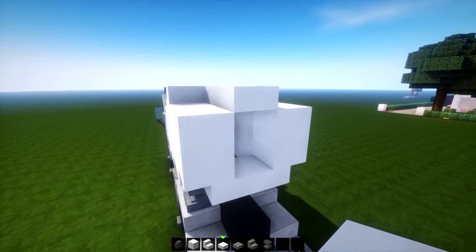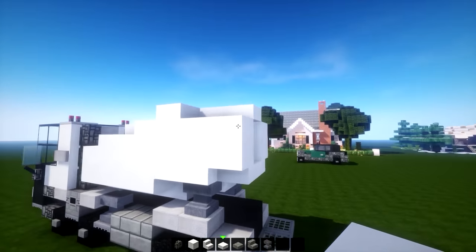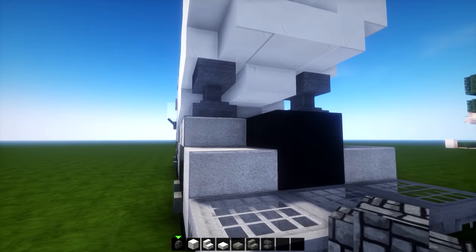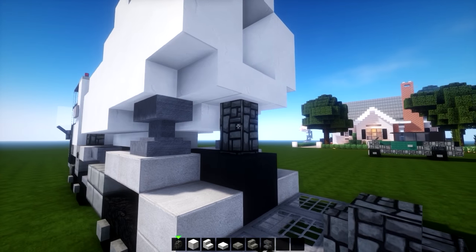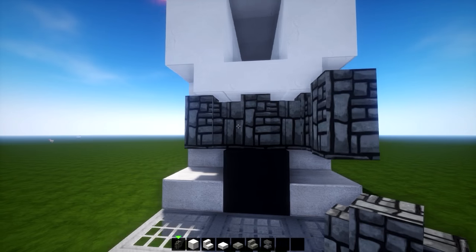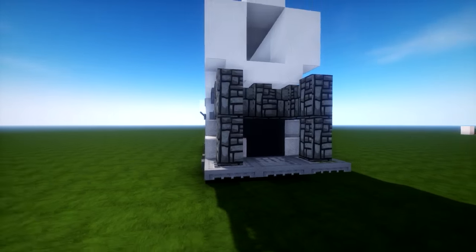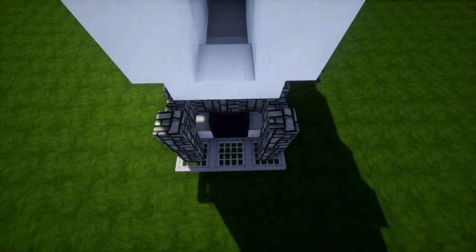Add a quartz slab on the bottom part of the staircases - now we have a hole into the little concrete mixer. Grab cobblestone walls and place one in the middle connected to the slab, take it out on both sides, then take them to the back and over the iron trapdoors. From the side it looks like this and from the back you have a nice shape.